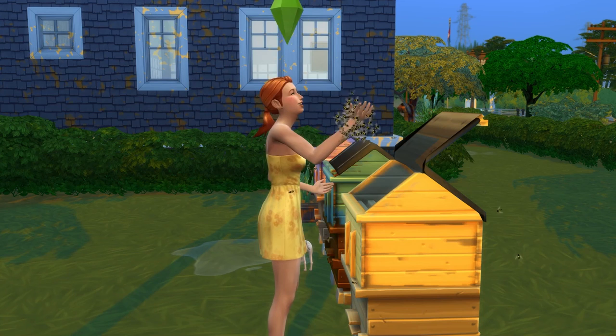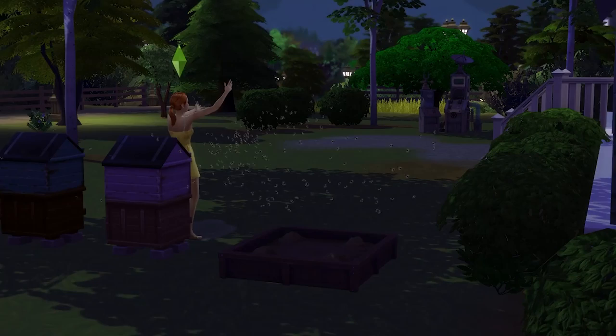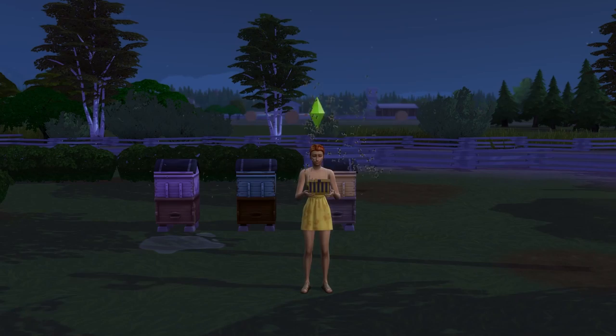Before long, the bees will be your best friend, and you'll notice an option to collect a swarm. This puts a bunch of bees in your inventory for about 5 hours, and you can consume the swarm to perform a range of different tasks. You can have them pollinate nearby flowers, cheer you up, and even have them go and collect you a random gift. These are usually just random collectibles, but it's cute to have your bees fetch things for you.